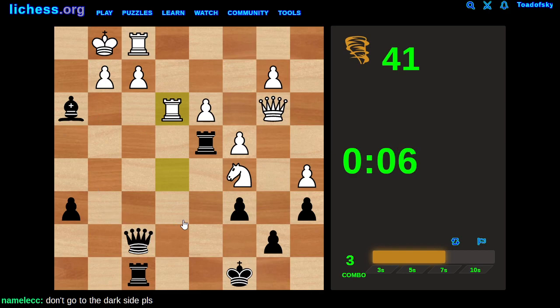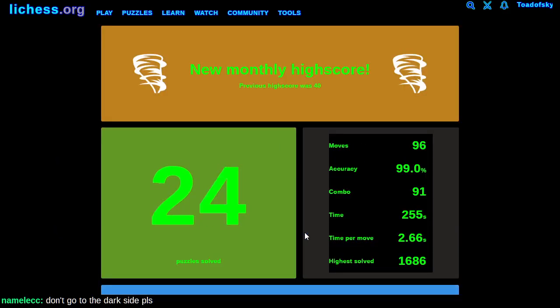That'll show me for trying to entertain an audience. I have no idea what the move is here. I missed queen takes queen. Don't go to the dark side, please. You mean with the whole... No, I think the extension makes a lot of sense for a puzzle storm. Like, if you've played with smart moves on FICS or U.S. Chess Live, I have some appreciation for just how powerful smart move is.